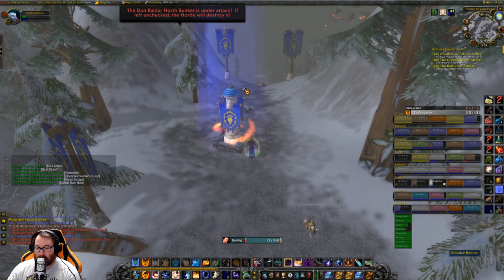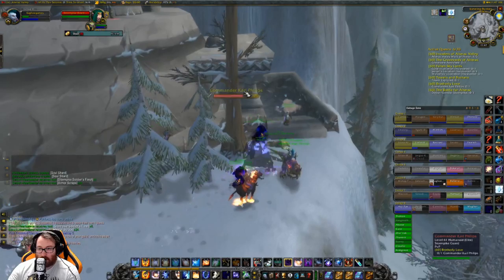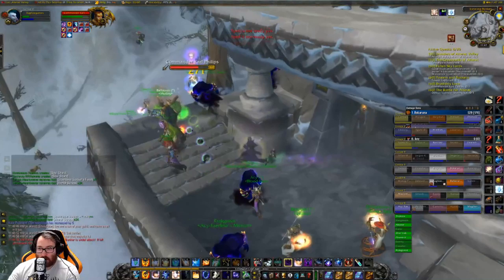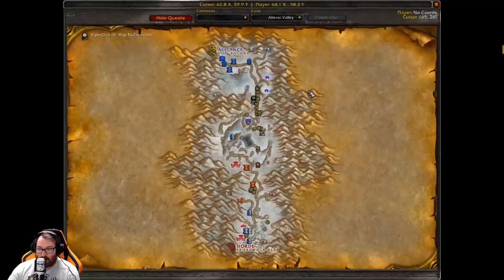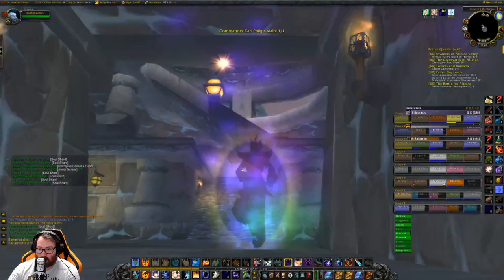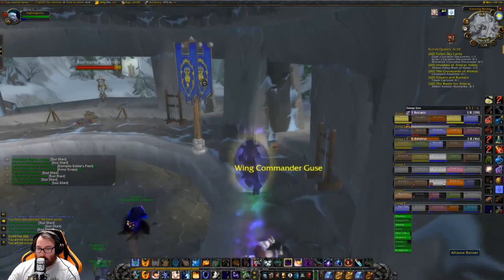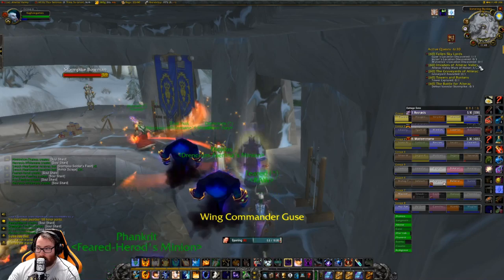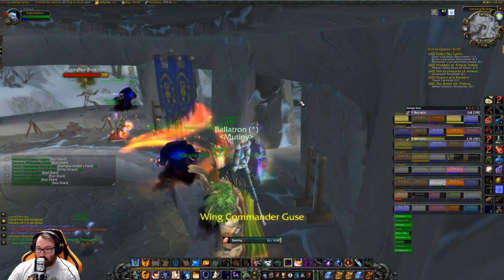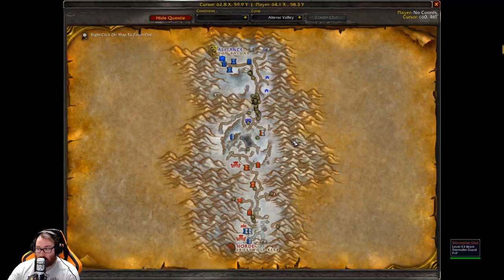That's all the guards dealt with and it's a nice easy capture right here. Now we're just going to hope we can kill Van before they kill Drek and we'll win the game. We've made it to Ice Wing Bunker and here is Commander Carl Phillips - this is who we need to kill for the quest 'Brotherly Love.' Commander killed, nice and easy. Hopefully I can cap the tower now - this is where one of the wing commanders is located, and you get the quest completed just for walking in here. Tower captured - that's the tower assaulted quest completion done.